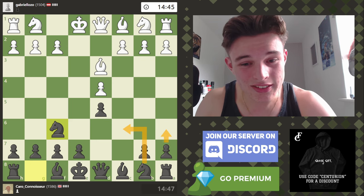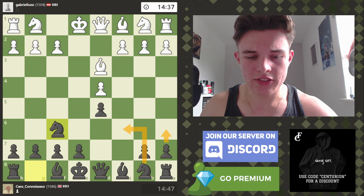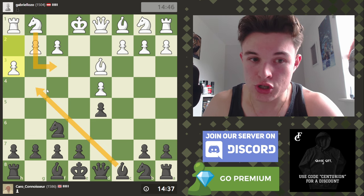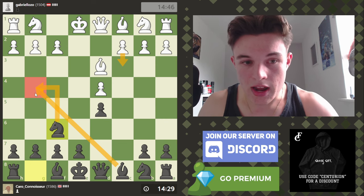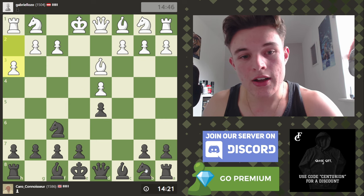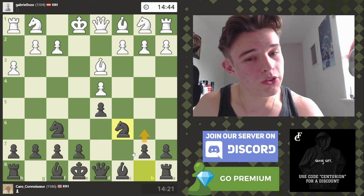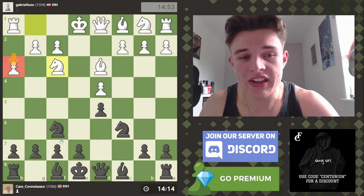You can go knight c6 or a6, also completely valid ways to play the position. My opponent goes h3, which I was kind of hoping he wouldn't. Part of the reason I played knight f6 was so if Nf3 I could go bishop to g4, and if my opponent played c3 I can still go bishop to g4 because my knight would be supporting the bishop. The problem is after h3 my opponent controls the f5 and g4 squares, so there's not an obvious place to put my bishop. You could argue that white has wasted a tempo by going h3 anyway.